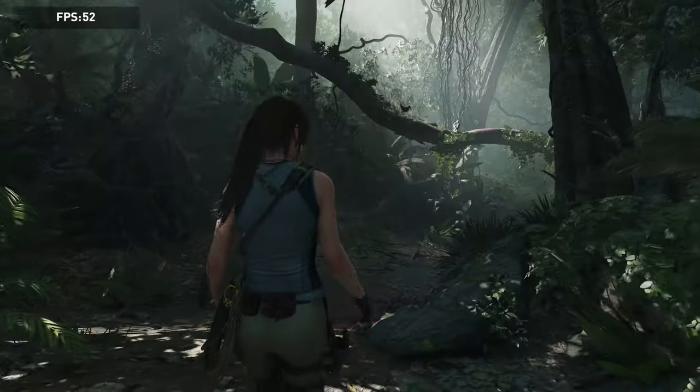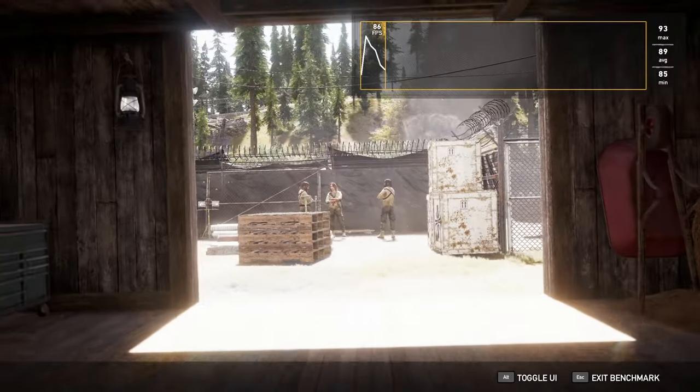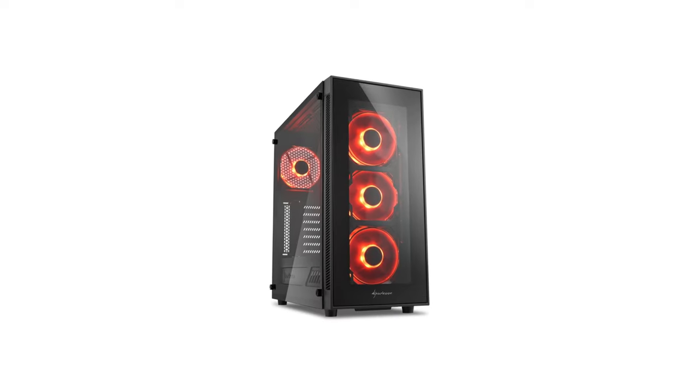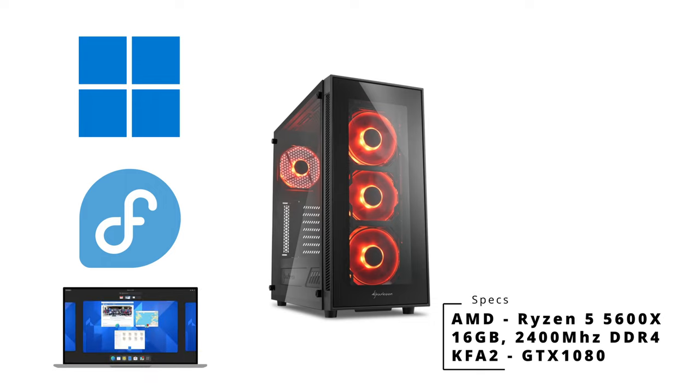For this, I've tested five games: CSGO and Shadow of the Tomb Raider, which both have a native Linux version; Witcher 3, run with the latest version of Proton; as well as GTA 5 and Far Cry 5, both installed and run through Lutris. My testing bench is my current PC, dual booting Windows 11 and Fedora 36 with GNOME 42.2, a Ryzen 5 5600X, 16GB of 2400MHz RAM, and a GTX 1080. I didn't want to use any third-party software that could interfere with frame times, so we're just going to rely on in-game benchmarks.